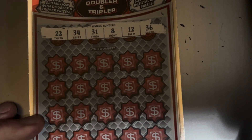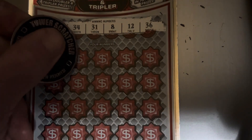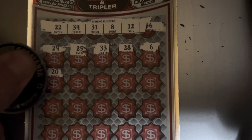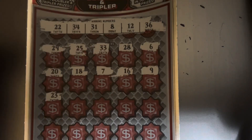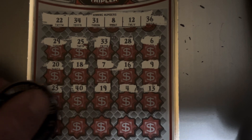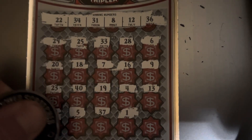Looking for 22, 34, 31, 8, 12, and 36. So we are already in the profit zone. Can we go back to back? 29, 25, 33, 28, 6, 20, 18, 7, 16, 9, 23 — we've got the 22, one off. 40, 19, 4, 13. Last row — can we get something? 39, 5, 37, 1, and 27. Alright, nothing on ticket number 5.